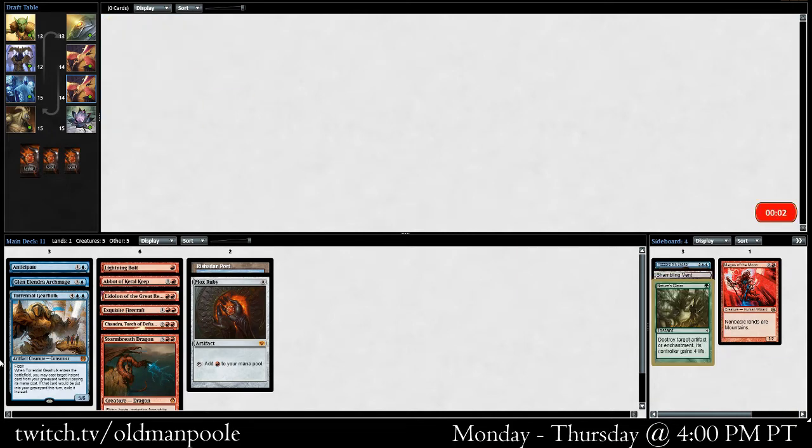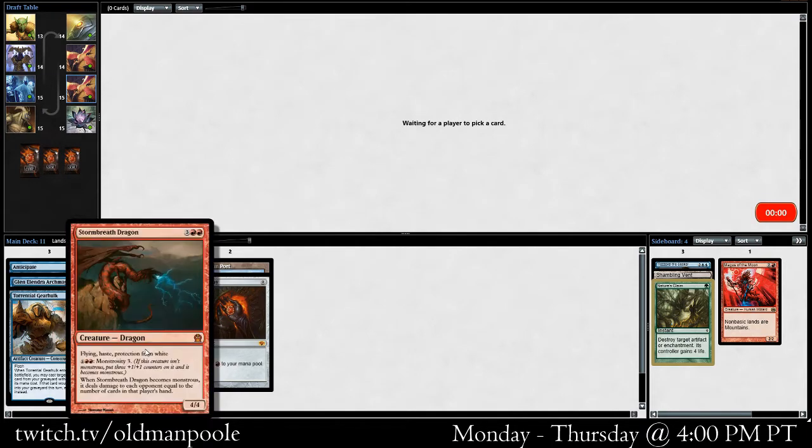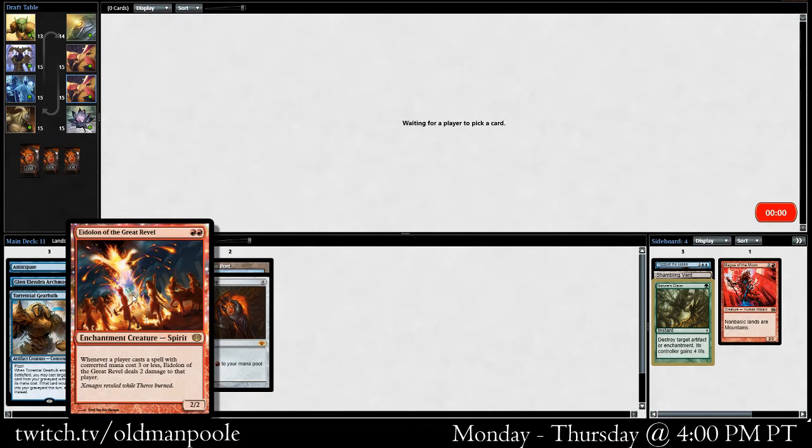Heading out of Pack 1, I feel like we did reasonably well. It does seem like Mono Red is fairly open — we passed a couple of cards, Rift Vault, but nothing super noticeable. The fact that Eidolon came around is pretty big.